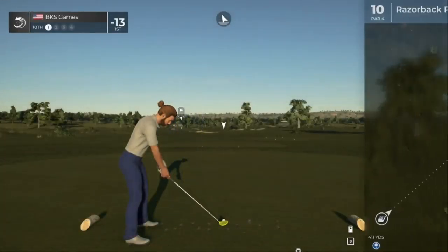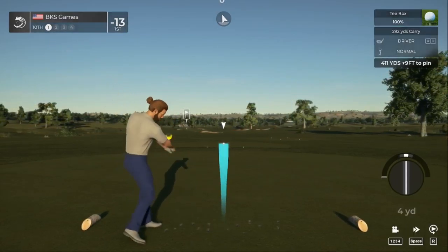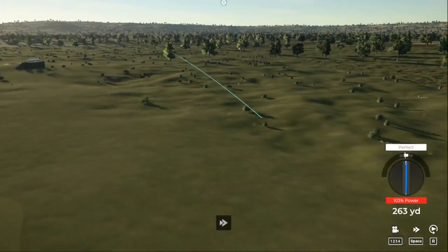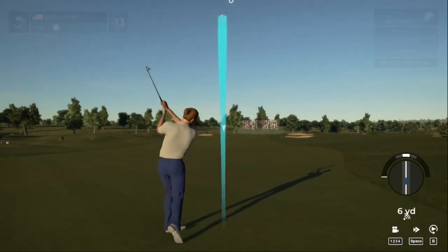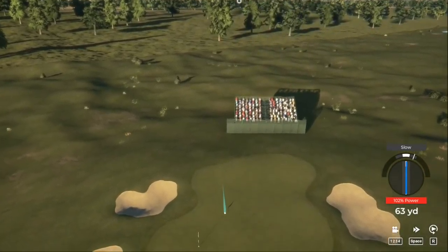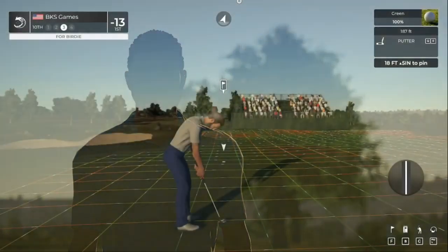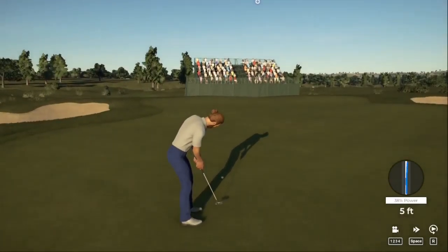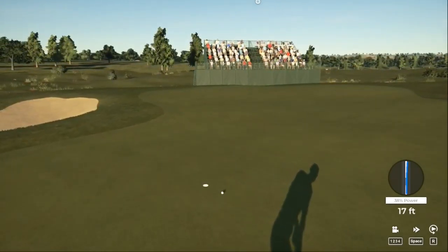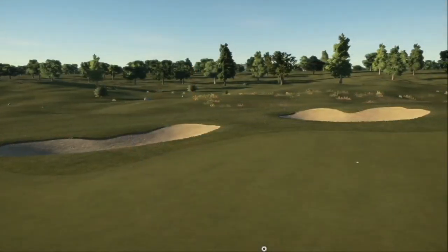Here we have a par four hole. That was a fine swing — second shot on the 10th. Nothing wrong with that, safely on the green. Here's an 18-footer. Putt drops and we're moving on. Sitting at 13 under for the round.